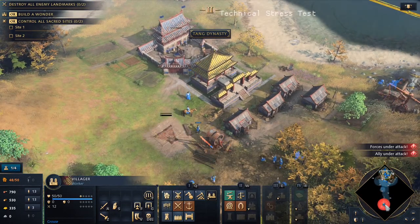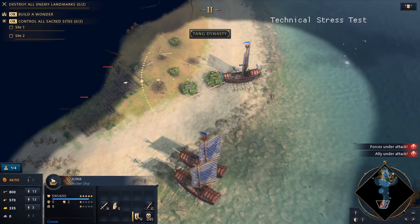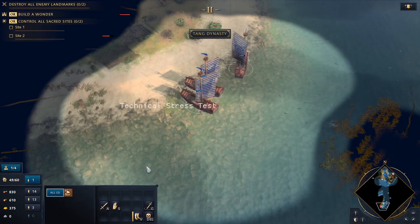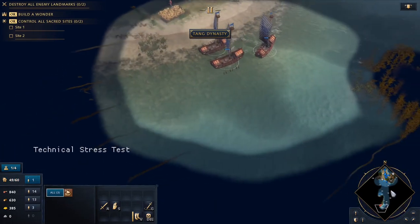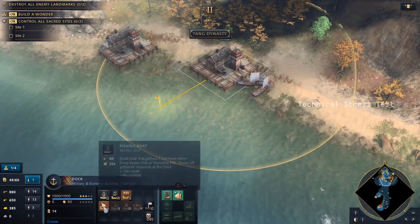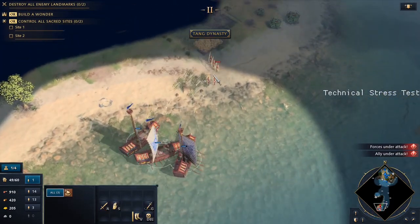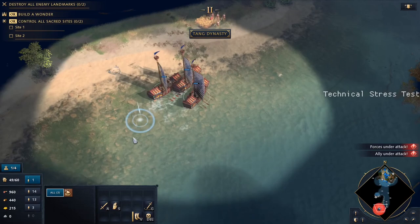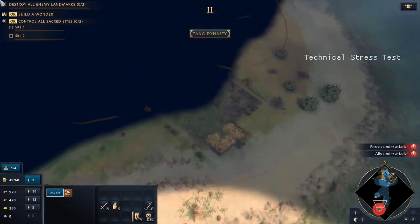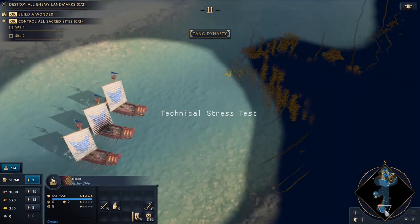Need more houses. Oh, they have longbowmen over there — that's what's happening. So we're gonna build a lot of junks now, and we're dealing some good damage to the longbowmen. Okay, so that's the extent of the island. Oh, they got a way bigger island than me it seems — this doesn't seem fair.